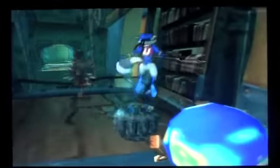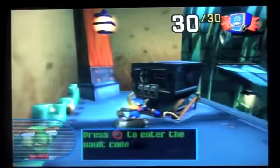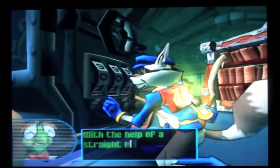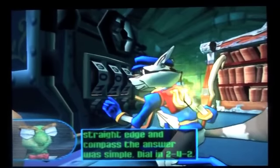There we go — we got ourselves another golden horseshoe, so I was able to get that one by the end. And here we go, enter the vault code. With the help of a straight edge and compass, the answer was simple: dial in 2-4-2. Alright, let's move in.